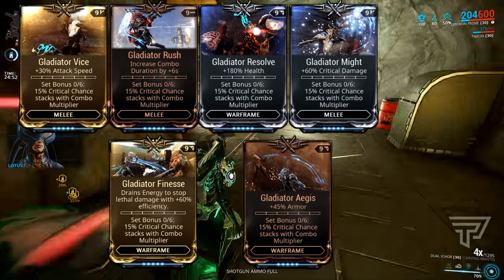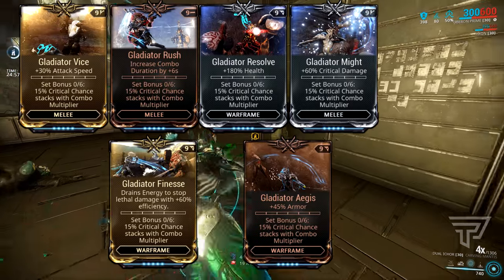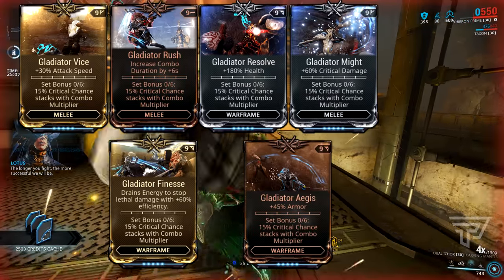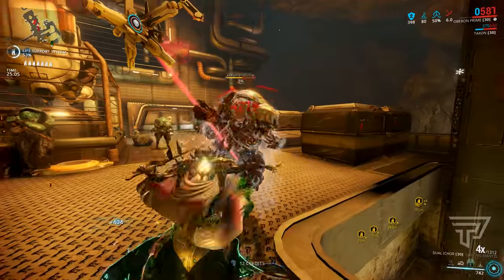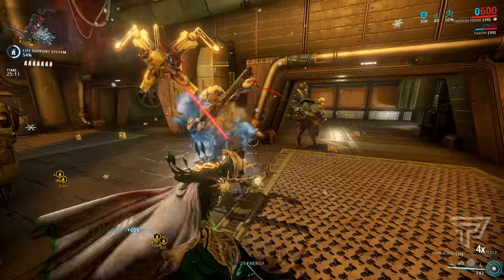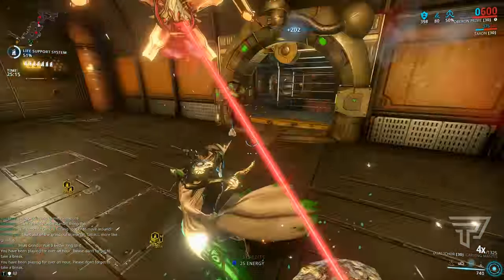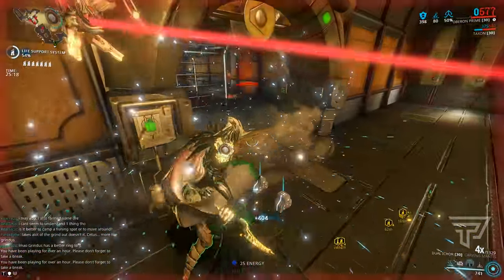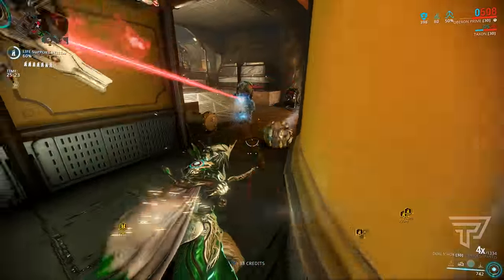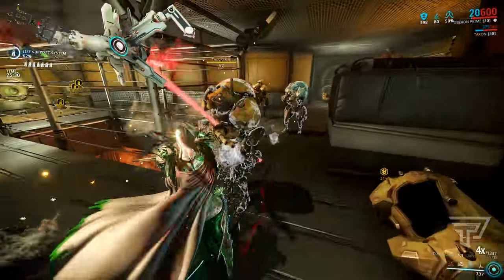A full set of the gladiator mods combined with Blood Rush gives a maximum of 255% crit chance stacking with your combo counter. But for that 255%, you will need all six gladiator mods equipped, which means dropping out a lot of mods from your builds that you're probably used to running. In this footage, I'm only running with four of the gladiator mods equipped — three of those on my Warframe.